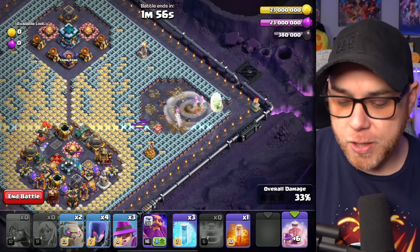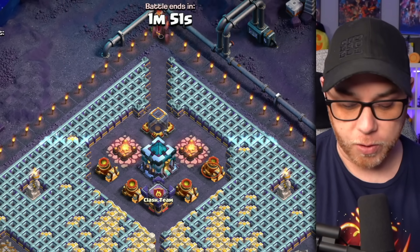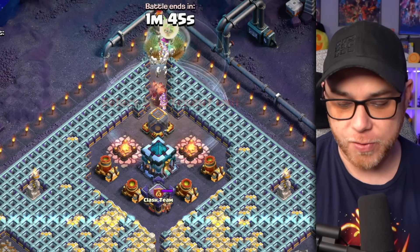Select the second Recall and bring them back, then we're going to go up top and send everyone in — starting with our Golems, then our Apprentice Wardens, then our Witches, Recall Troops, and then the Grand Warden.